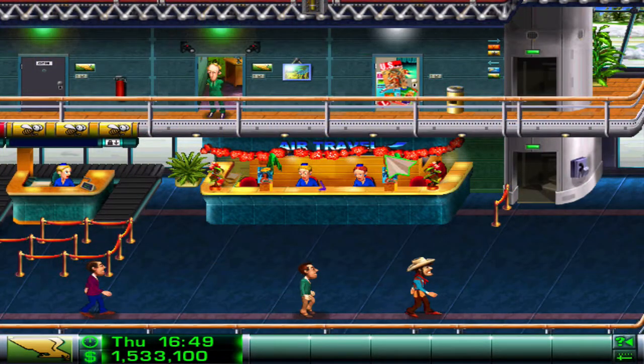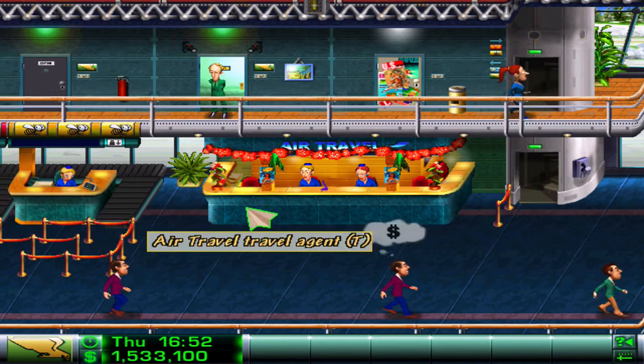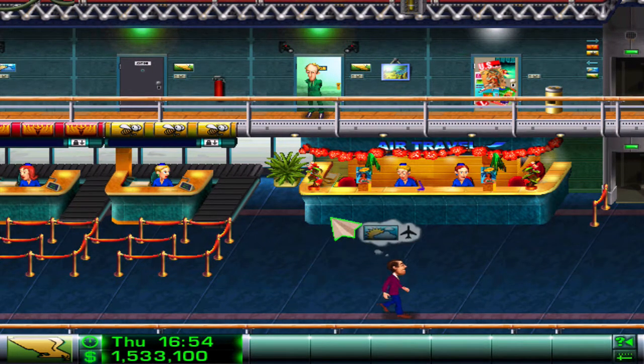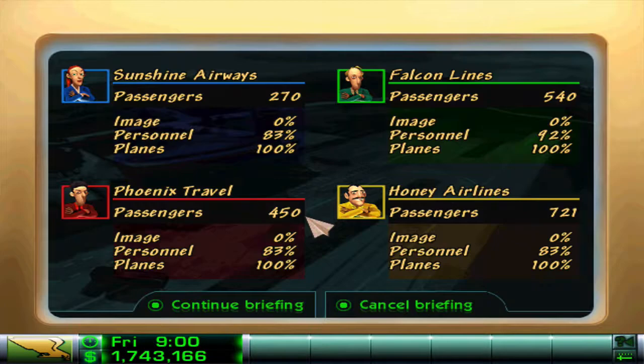So that was kind of day one, guys. That was all about the flights and making some money. We started on 1.5 million and let's hit Tab to end the day. Day two: 1,750 - so that's good. Passengers, we're doing very well on 540 passengers. Our personnel are good at 92%, and planes are 100%. As I develop through this Let's Play series I'll listen to the talking less and less because it does get a bit annoying, but I'll just show you what a typical morning meeting looks like right here.